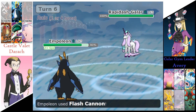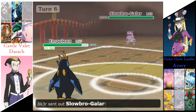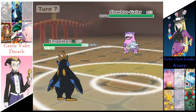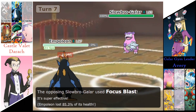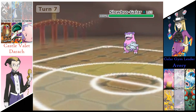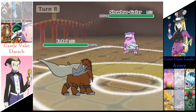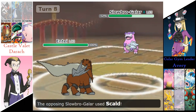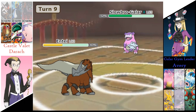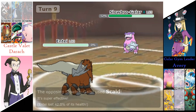Sending out the Rapidash — Flash Cannon takes out that Rapidash in just one fell swoop. Avery is going to send out the Slowbro now. Hydro Pump is going to miss that Slowbro. Focus Blast is going to take out the Empoleon. Derek sends out that Entei now. Crunch is going to do 48% to Slowbro. Scald is doing 58% to Entei. Quick Draw from the Slowbro is going to activate — Scald takes out that Entei.